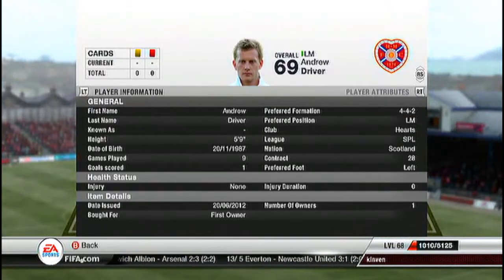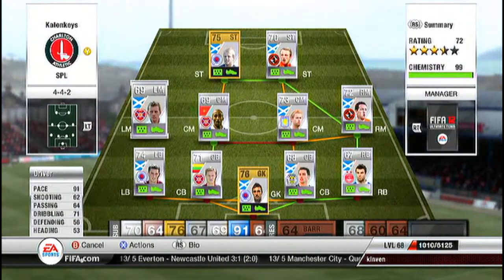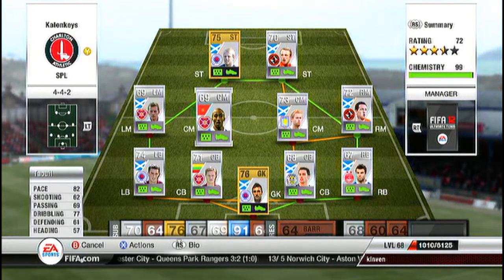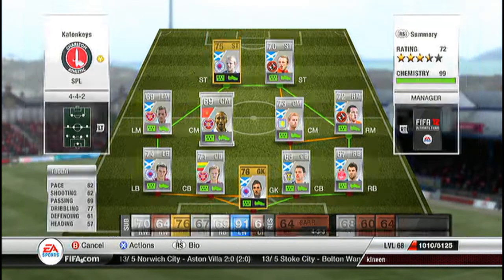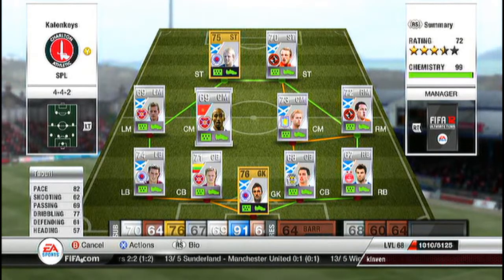Our left mid — I actually got this player in a pack but I believe he goes for about 1k — that is Andrew Driver. This guy has 4-star skills, absolutely fantastic player, got a beast of a left foot on him: 91 pace, 62 shooting, 71 dribbling, just an all-round decent player. Then we have this lad with his 4-star skills, 82 pace, 77 dribbling, got him for 1k — 4-star skills, 4-star weak foot. That 62 shooting is wrong I swear, he's got a very good shot — I've got some clips coming up showing his beasty shot.